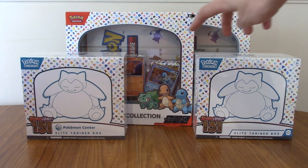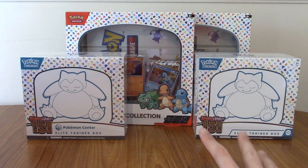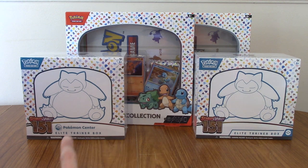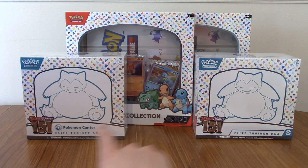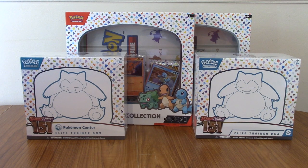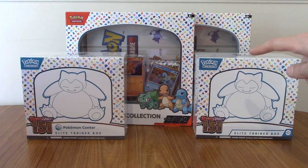So in front of us we have two poster packs, which we picked up today, and two Elite Trainer Boxes. Those with eagle eyes will notice Tim's one is actually the Pokémon Center version, mine is the regular one. I didn't get there in the first 15 minutes, so we're evening it out. Tim has two extra packs, so he'll be using one pack from this, I'll be using the three additional from the poster pack. So 12 packs altogether each.